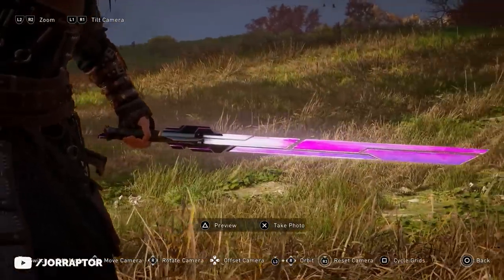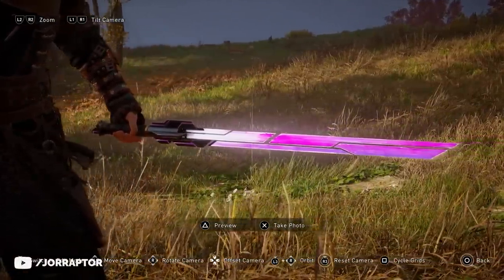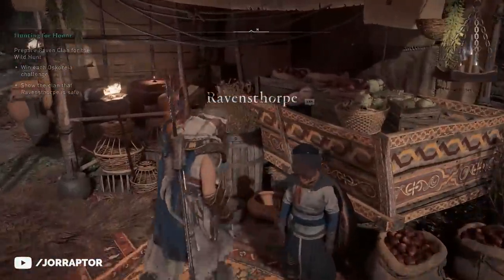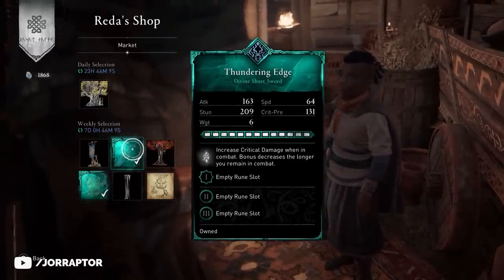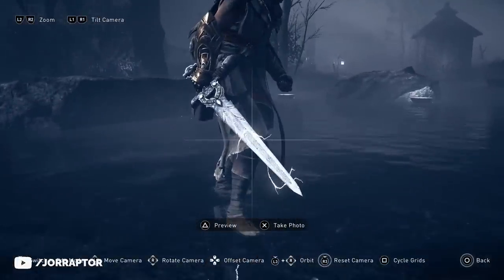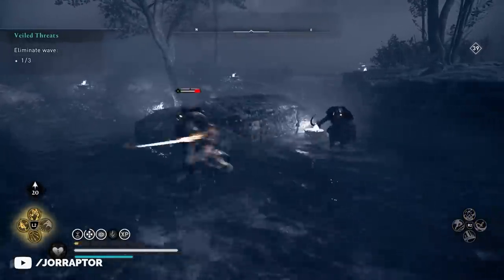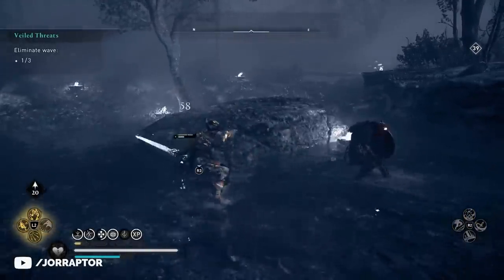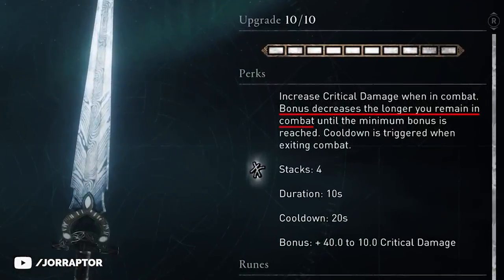The vibrant weapons are also not in the transmog system yet, but that will likely be fixed soon. There's a high chance we'll see at least the red one in Reda's shop at some point. Right now until November 1st, you can see the Thundering Edge in his shop — from another recent weapon pack. It looks awesome, and when you go into combat you get an electricity effect, but it dies down the longer you stay in the fight, which decreases your crit damage. So you only want it if you really like the look — it's 150 opal.